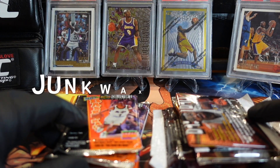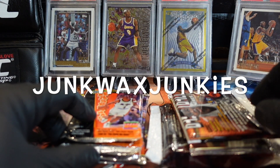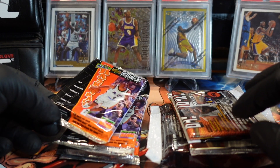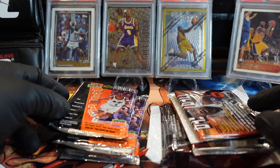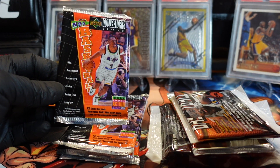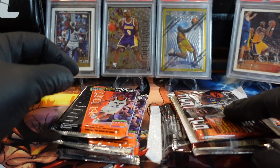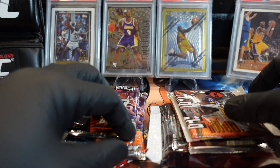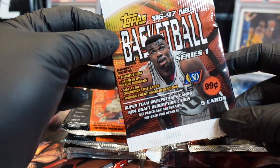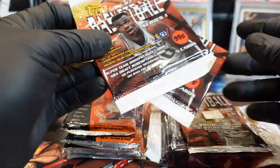We are back with another video continuing our 96-97 hunt. We got Collector's Choice Series 2 — Kobe rookie card isn't here, but we'll find it. And then we have 96-97 Topps Series 1, a little mixed bag here.